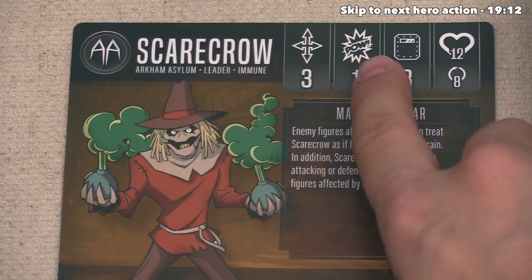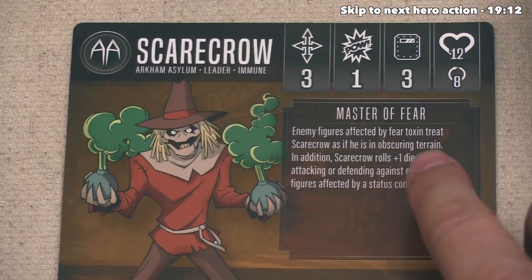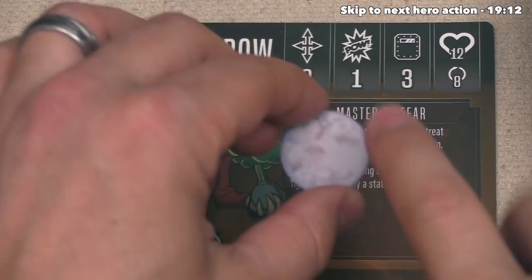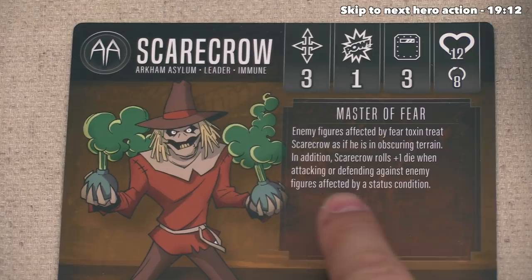With the Scythe Slash, they are going to do melee attacks against a target two spaces away, and they have decided to hit Robin, who has already taken the most damage out of any of the heroes. Scarecrow has a base attack of one. Their Master of Fear ability says that enemy figures affected by Fear Toxin treat Scarecrow as if he is obscuring terrain. In addition, Scarecrow rolls plus one die when attacking or defending against enemy figures affected by any status condition.